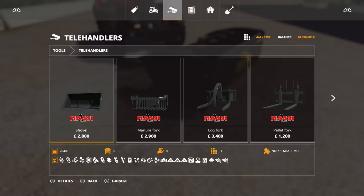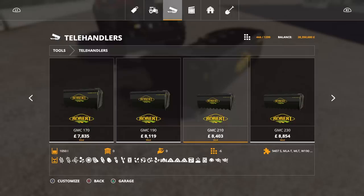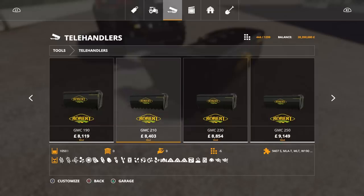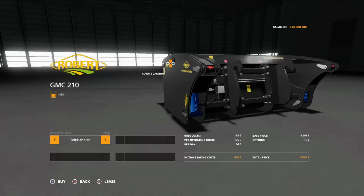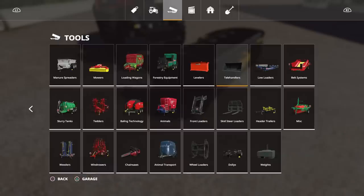You'll find it under Telehandlers, but there are options for all the different bits of machinery. It will take all crop types so you can use it as a bucket for anything — it's not just for silage, but that's what the cutter bit on the front is for. We've got the GMC 170 at 850 litres, the 190 at 950, the 210 at 1,050, the 230 at 1,150, and the 250 at 1,250. With each of them you can have it in Manitou, Telehandler, Wheel Loader, Skid Steer Loader connectors, and there are all sorts of adapters available within the Mod Hub.